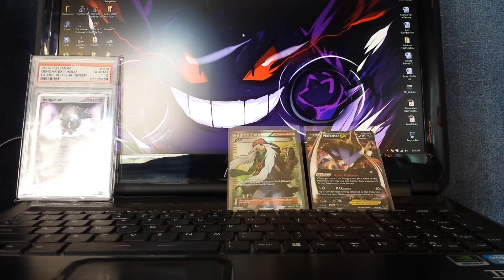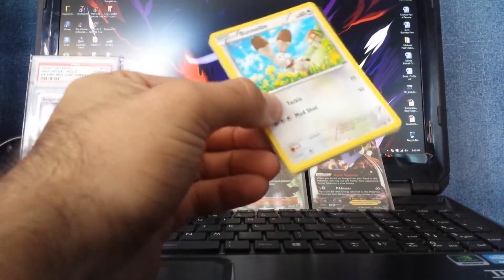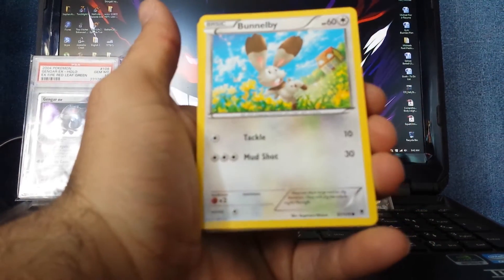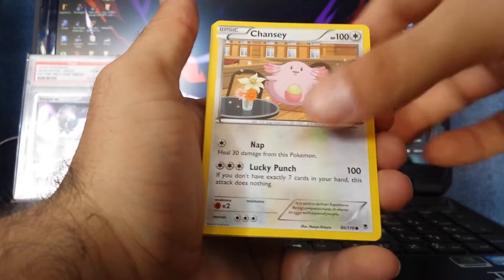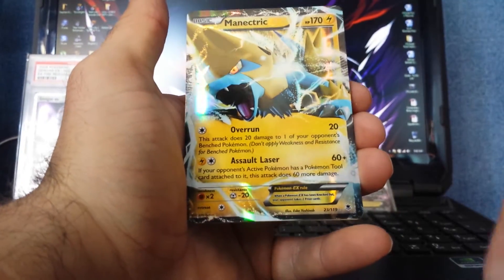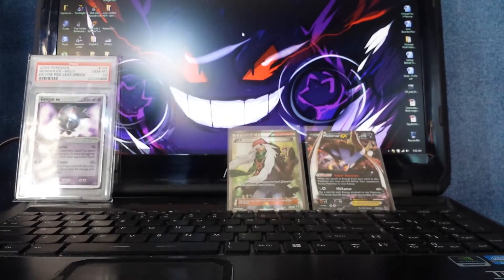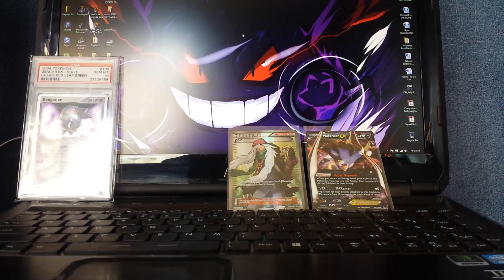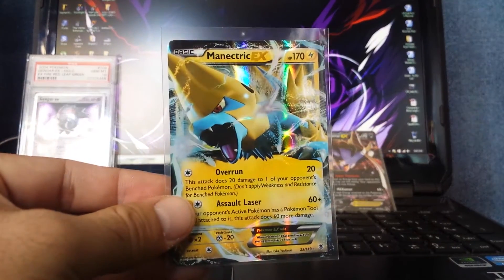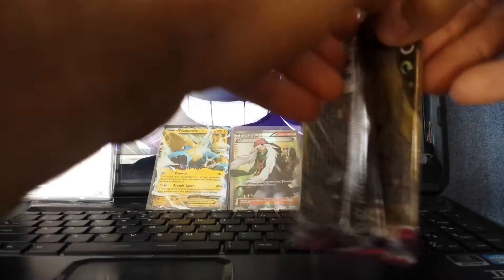I'm not sure if anybody plays the game but if you do let me know what the more playable trainers are out of this set. I know Shauna and Colorless Energy are good but I don't know how the other trainers are — based off price I get an idea but I don't really know how they fit into decks. Next pack: Helioptile, and nice — Manectric EX. It's a little off center on the top but still a nice card.